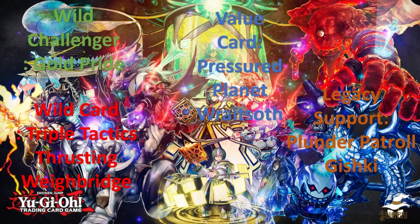Let's talk about what I call a Wild Challenger. A Wild Challenger is an archetype that's come out in a set — in this case Photon Hypernova — that I feel can challenge the meta, enter seemingly unopposed and do some damage. I think Gold Pride is that thing. It can enter the meta; it may not top but some mixture of it can do something.